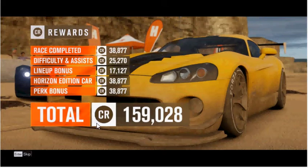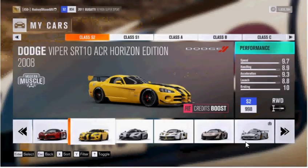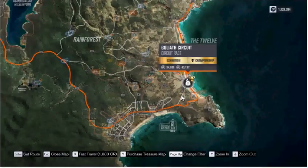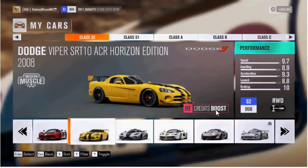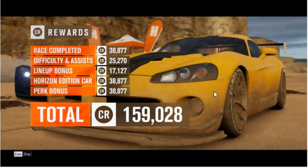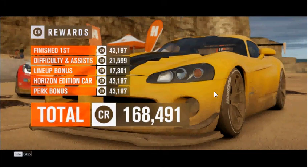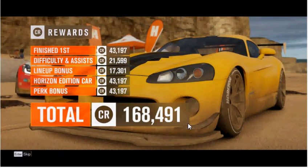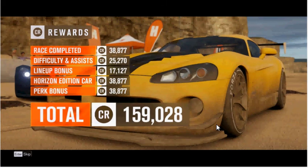I earned 159,000 credits. Then, putting the difficulty down two levels to expert, but again enabling the earn double credits from the next exhibition event option and again taking a Horizon Edition car with credits boost, I completed the race in first place and earned 168,000 credits versus 159,000 credits at unbeatable.